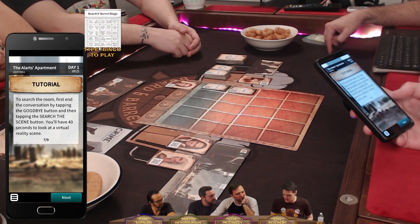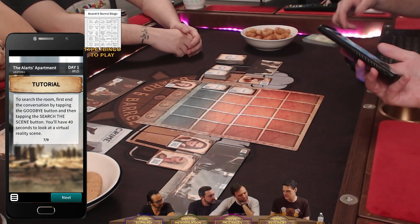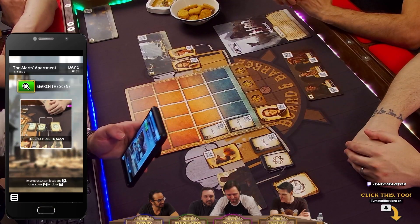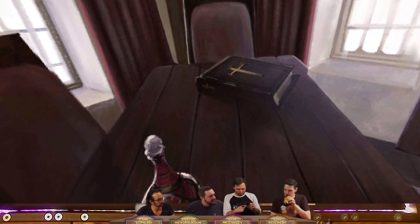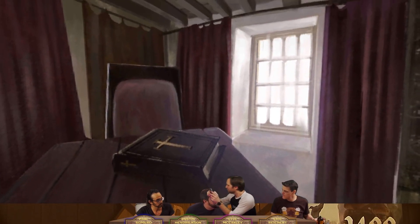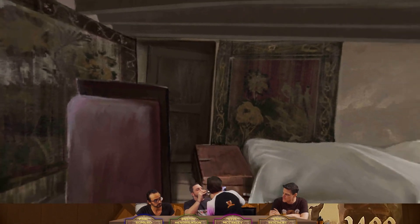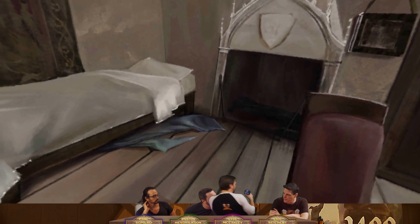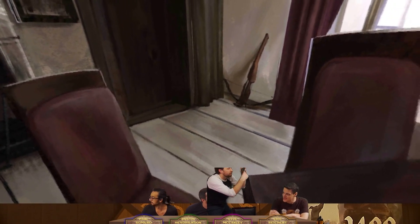Search the room — first end the conversation by tapping the goodbye button, then you can search the room. Physically turn around to check the scene in 360°. There's a Bible. There's a potion of some sort — actually, wine makes way more sense than potion. Wine's a kind of potion, I guess. There's an unmade bed. It's a magic potion — there's a crossbow in the corner. What's that doing here? The wine's a magic potion that makes my wife bearable. Whose room are we in? I think this might be the servant's room — there's a bed there.